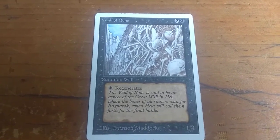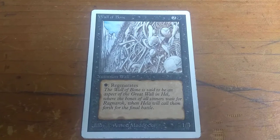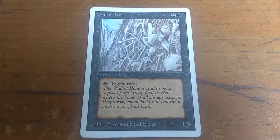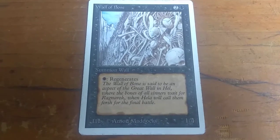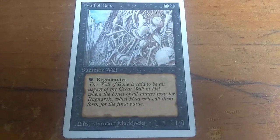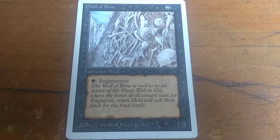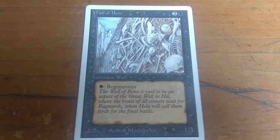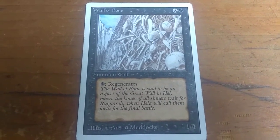So it's a wall — the Wall of Bone. For two colorless mana and one black mana, so three total, you get a black wall and it regenerates. It's a 1/4 wall, so it does have some power. If your opponent attacks with a 1/1 creature, you can block and maybe kill their creature with your wall.